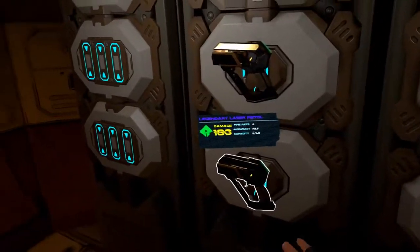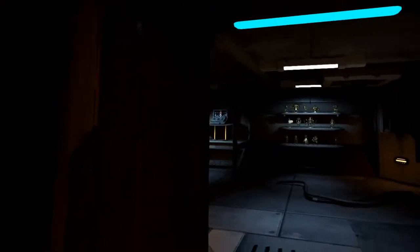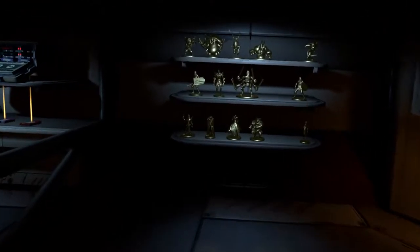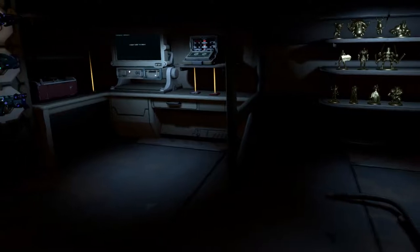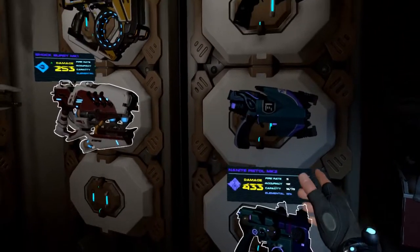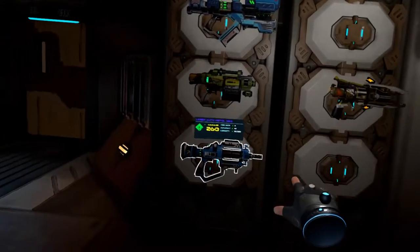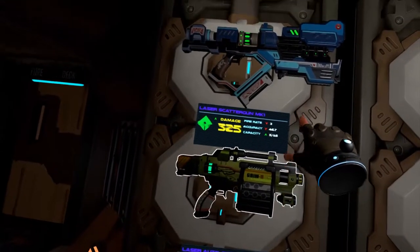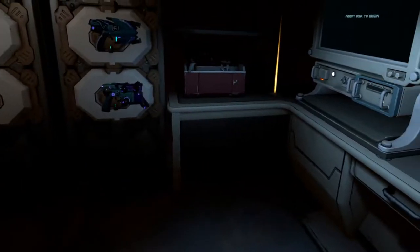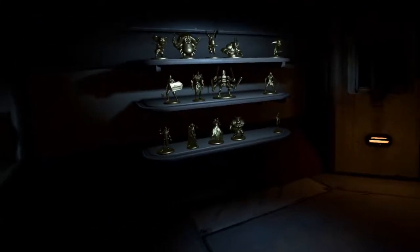These are the startup guns you get for pre-purchasing the game. Out here is the captain's quarters — this is how it initializes for you. I've got three more trophies to get. All of your legendaries get installed in your captain's quarters when you start, and these are all earned with achievements. That's the captain's quarters — fairly unremarkable.